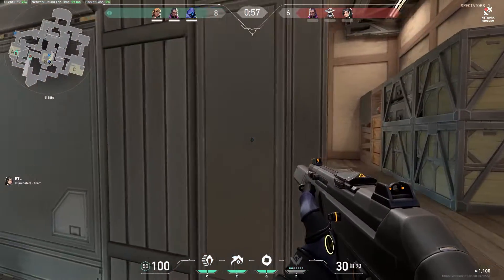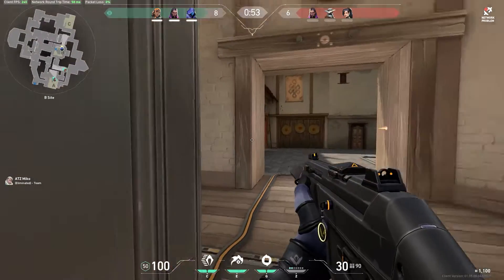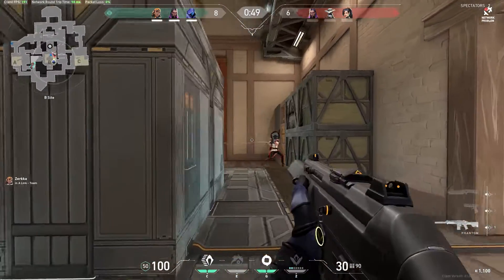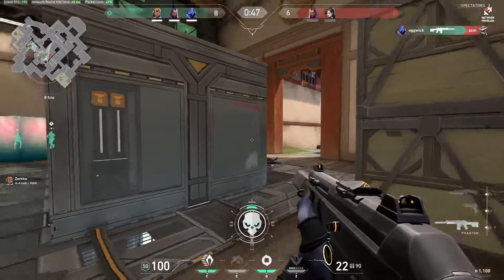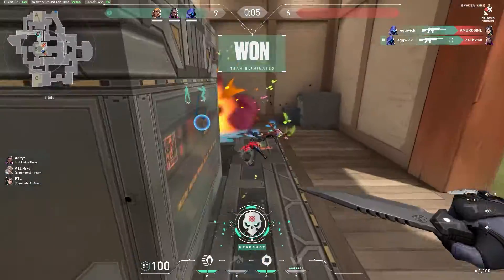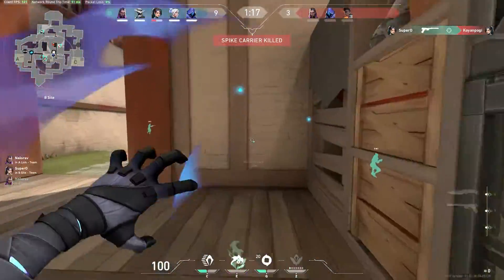If you're the B site player, playing from back site is probably your best option when they're rushing in through mid. Using your blind just as they enter site is probably your best option. Alternatively, you can use your blind to make an aggressive push into mid.